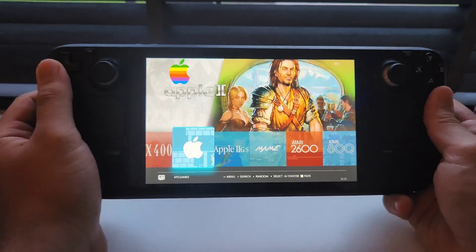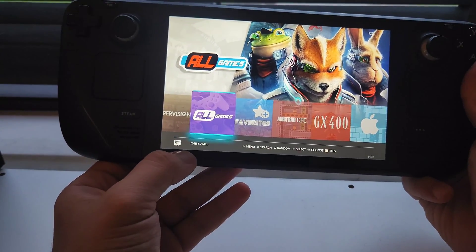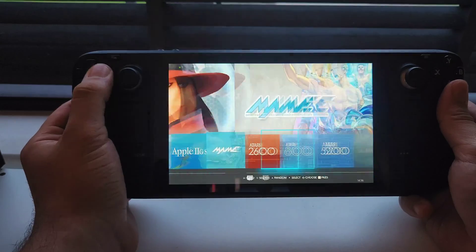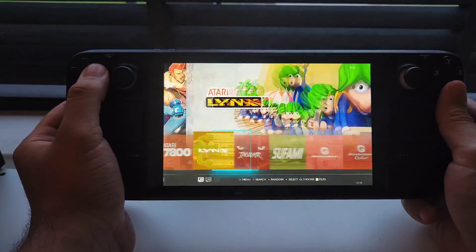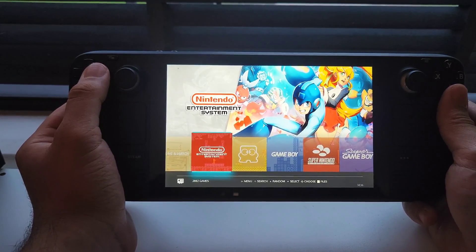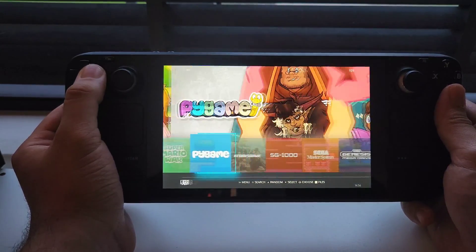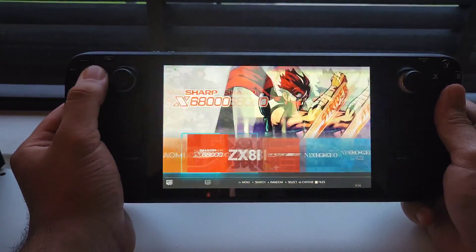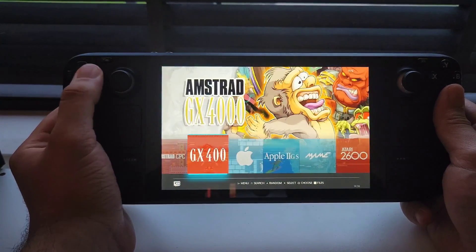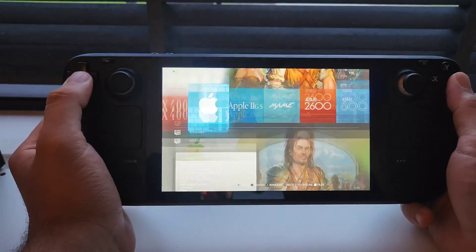Here is our system running. As you can see there are plenty of emulators. Let's go to all games — it's counting the games for us. 5,000 games! Most of them are small games from old emulators, but there are some interesting ones. You have the Nintendo Entertainment System, Game Boy, Nintendo 64, GameCube, Wii, the Sega system, Sega Genesis, and then PlayStation 1, PlayStation 2, PlayStation Portable, and PlayStation 3. There are even some Apple emulators — the Apple II has 400 games. Very old, but fun for nostalgia.